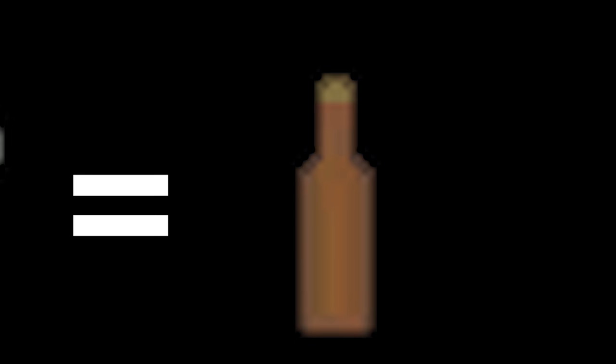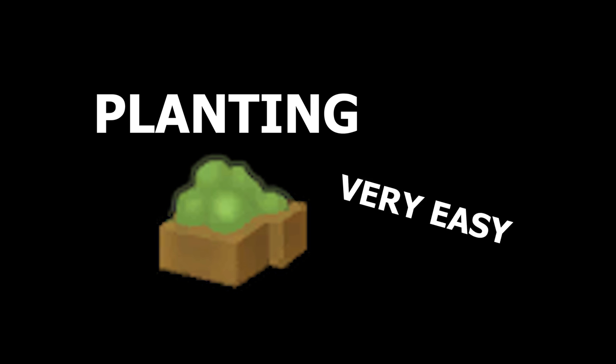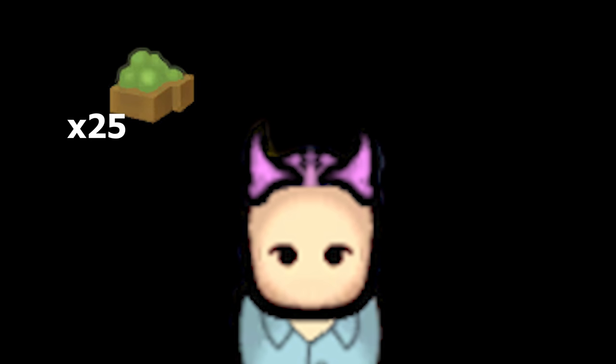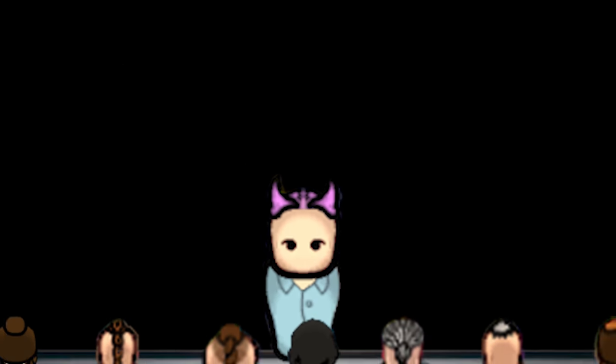Let us go through them one by one. Beer: you need one wort to make one bottle of beer. Beer is produced in three steps. Step one is planting hops, which is an easy task. Then build a brewery — this step requires research. The last step is to process 25 hops for five units of wort, a task that requires a cook to perform. Beer is also addictive.